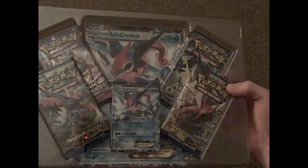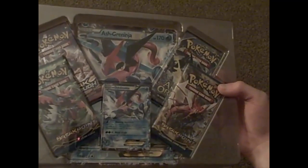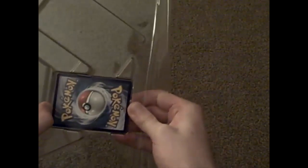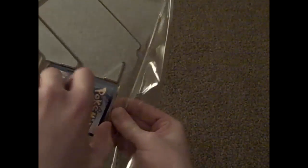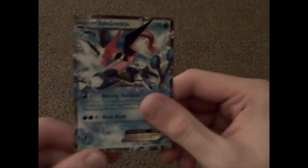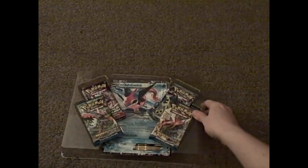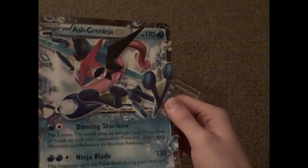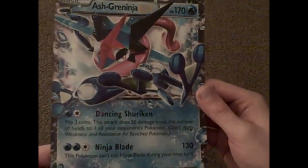So as you can see, four Booster Packs: a Breakthrough, two Breakpoints, and Ancient Origins. And we have the Ash Greninja EX promo card. I'm going to take the card out carefully. There we go. That card looks awesome, doesn't it? We've got the four Booster Packs and of course the big Ash Greninja EX card. Isn't that awesome or what?